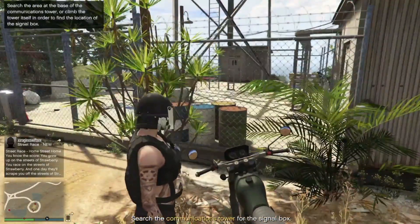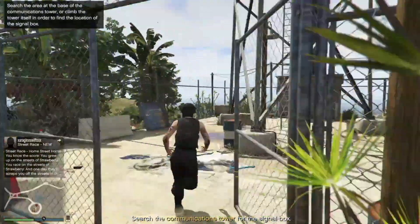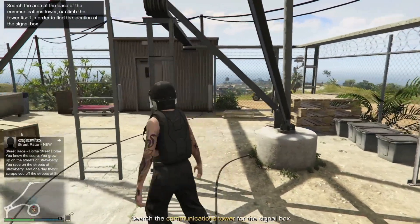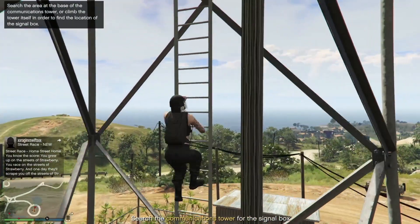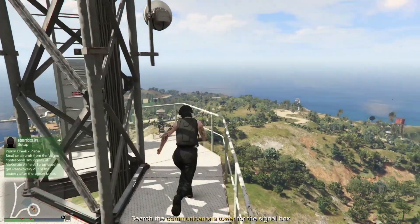The box you're looking for is not always going to be at the top — sometimes it's on the ground right next to the shed in the back. Look around; if it's not down there, climb the ladder — it might be on the second tier, or it might be on the top tier.